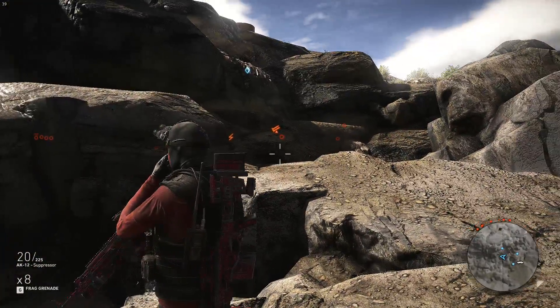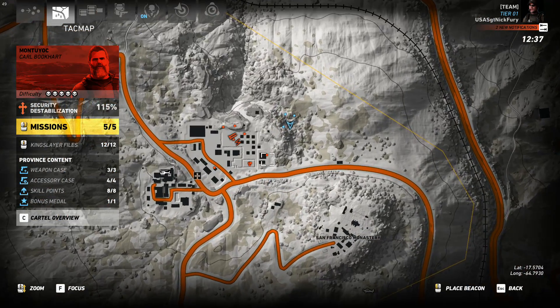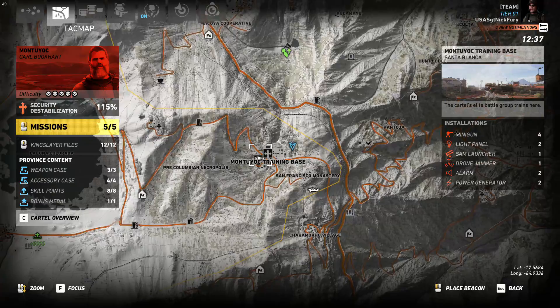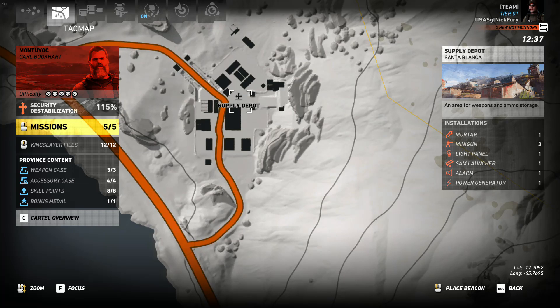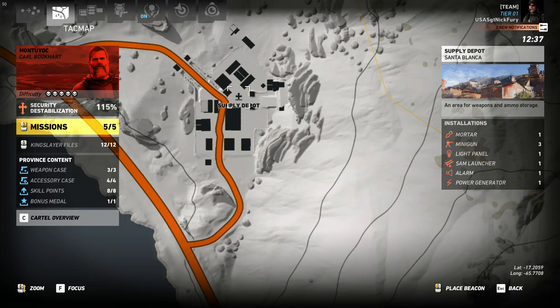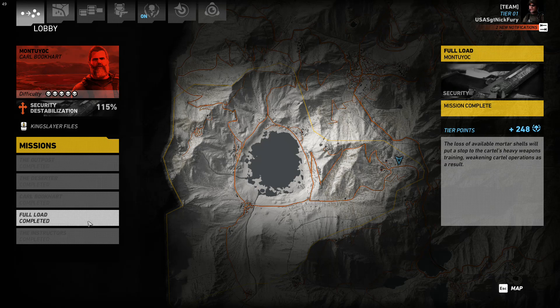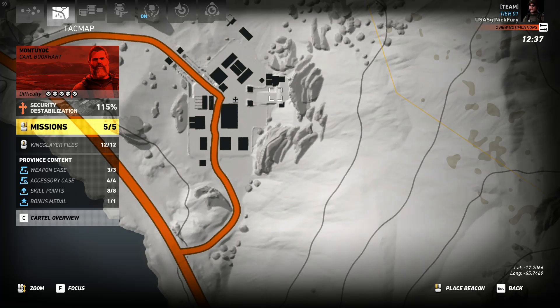The jammer is actually quite easy to do. There's one jammer and one generator here at the Montoya training base — that's their main base. Then if you come up here to the supply depot, you know where you have to do the mission to destroy the mortar explosives — this mission right here: 'Full load loss of available mortar shells will put a stop to cartel's heavy weapons training.' That takes place right here.